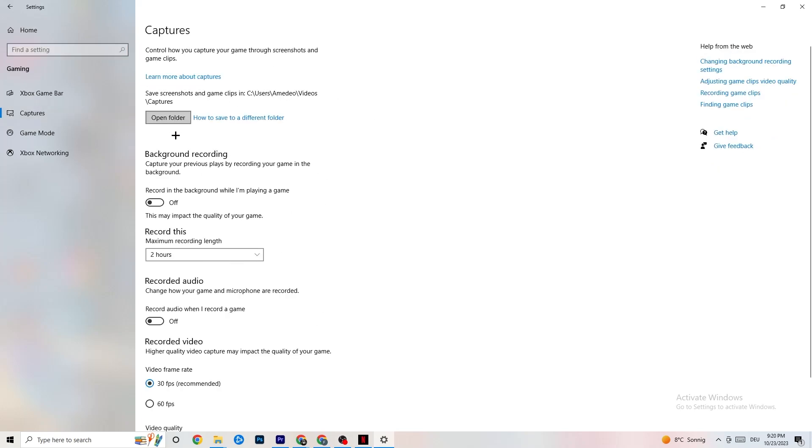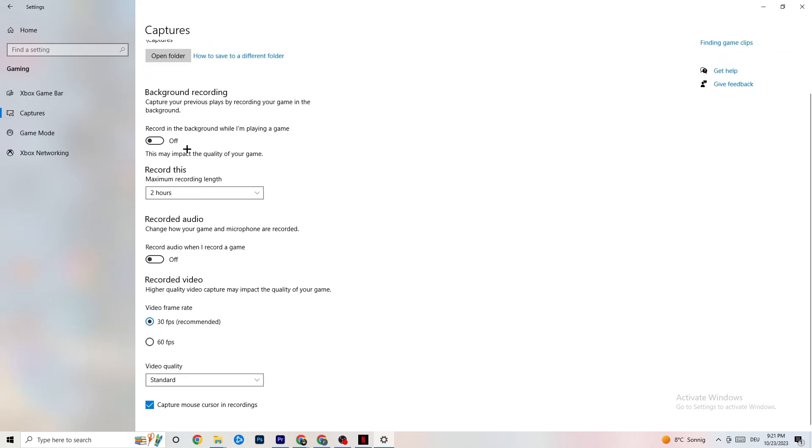Next, go to Captures. Go to Background Recording and turn off 'Record in the background while I'm playing a game.' If this is on, no wonder you're having FPS drops, freezing, or stuttering — recording sucks a lot of performance, especially on low-end PCs, causing crashes, FPS drops, and stuttering. Also turn off audio recording — it doesn't impact as much, but it still uses performance. If you want to record, use another program like OBS, not Windows.